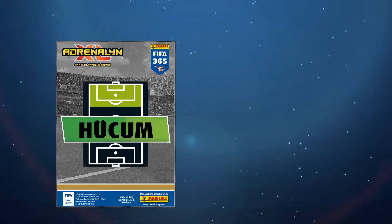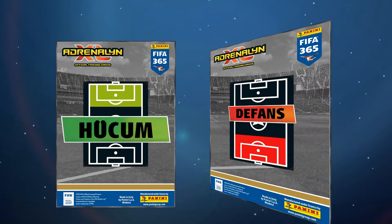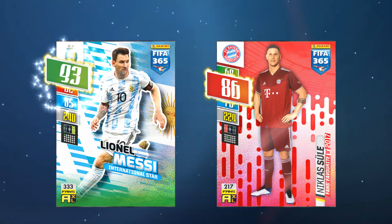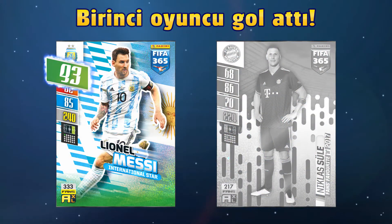Because the first user played the attack value, the second user has to play the defense value. A good option to win this round would be a defensive player with a high defense value. Both cards are flipped to reveal how the values are matched up. The attack value of the left card is higher than the defense value of the right card — the first user scores a goal.